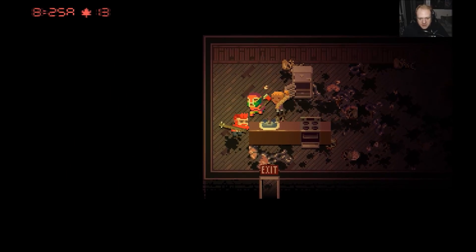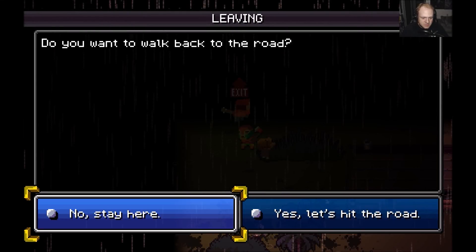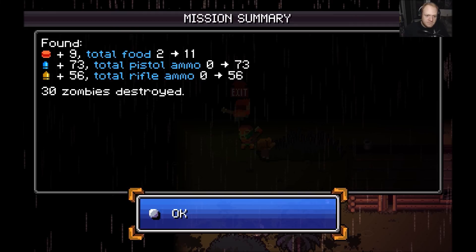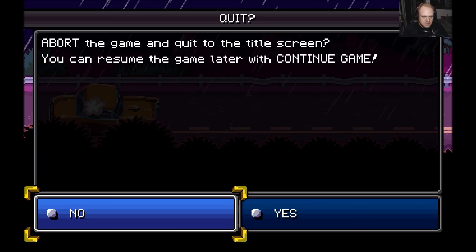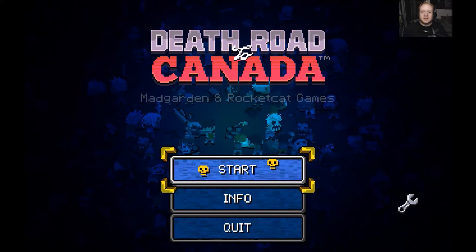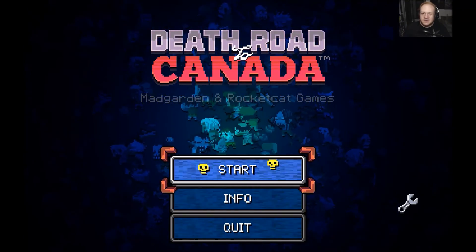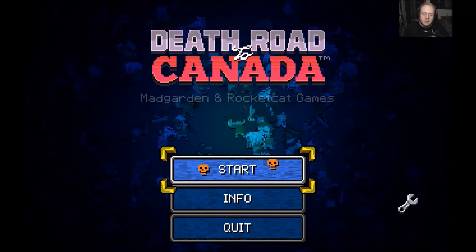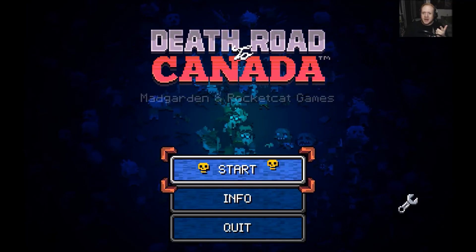I don't think we have anything else here, so after we exit we're going to save it and call it good for the day. That should have been about 10 minutes of gameplay. Food found — we found nine food, which is good because we're running low. We found a bunch of ammo and zombie supplies, so all right. Abort the game and return to the main screen — you can resume the game later with a continued game. So I think that's it. We're going to call this good, guys. This was Death Road to Canada — it's a fantastic game. I have a good feeling we may or may not make it through this time, but I feel like this is our best chance. As I say at the end of every single one of my videos — flip that bacon! See you next time. Goodbye!